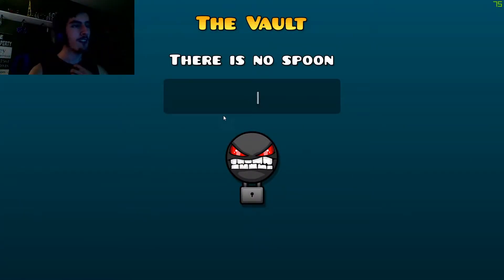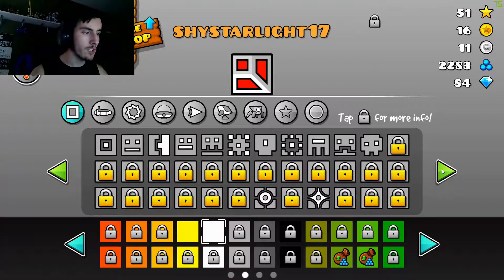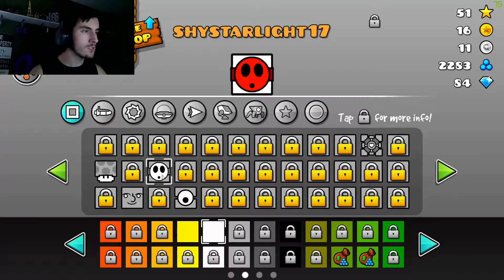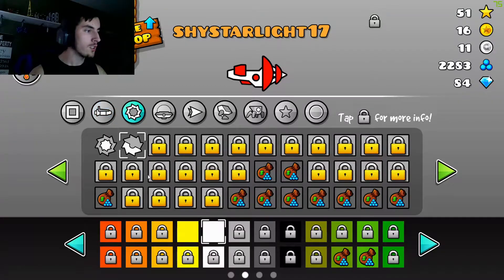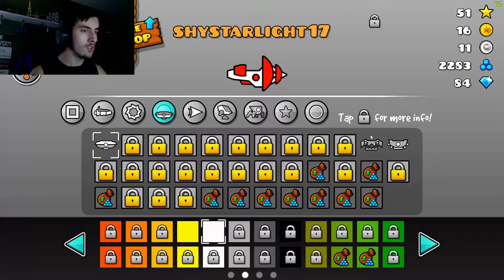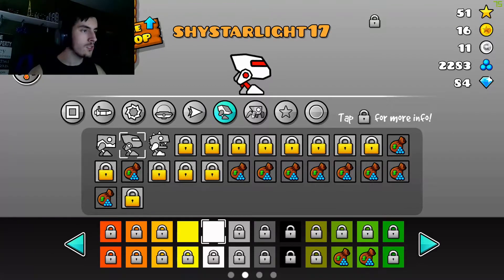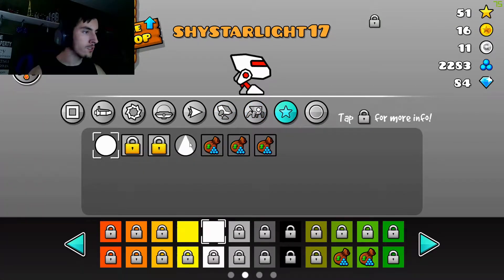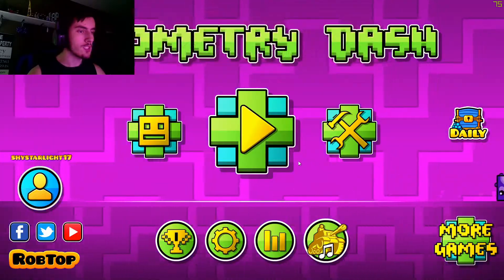I'm going to go ahead and do that vault as well. Got them all. I got this one, this one — freaking Lenny. I got a really cool ship which I'm going to use. I didn't get a ball. I got two UFOs and I'm going to use this one. I got two waves and I'm going to use that one. I got a cool robot, a new trail, and then a coin or something. I'm just going to stick with what I have.